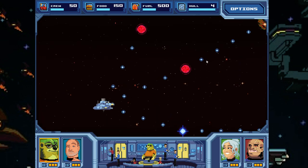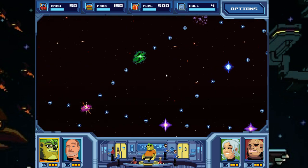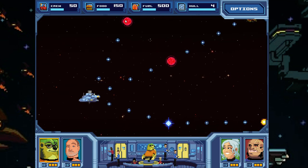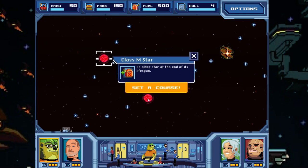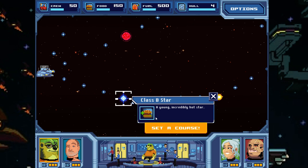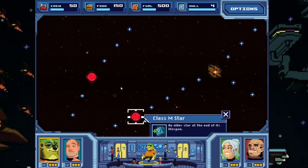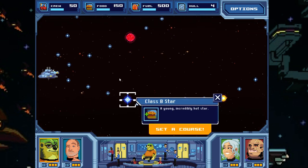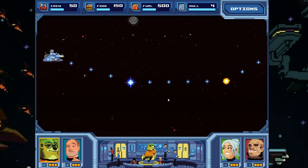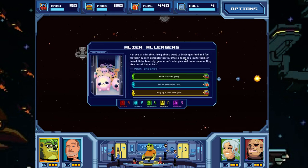We're going to attempt to make our way through this. The biggest issue is running out of food and fuel, and crew is always an issue depending on actions. We have three route choices: one will most likely give us food, one fuel, one something random. I'm going to take the food route, even though it might be a little longer — if I have an opportunity to get food, I'm going to do it.